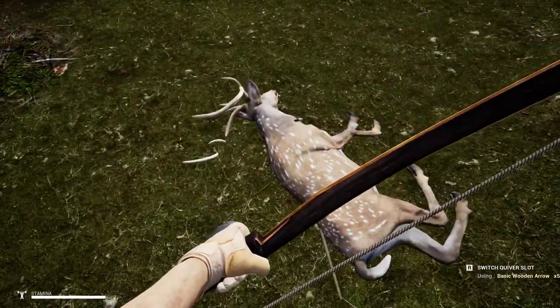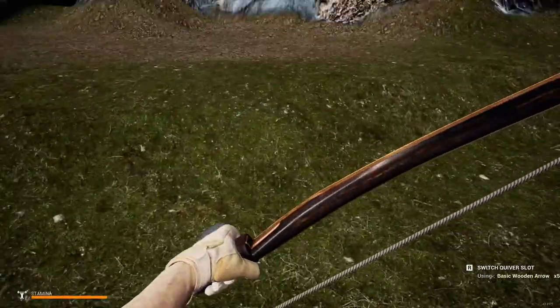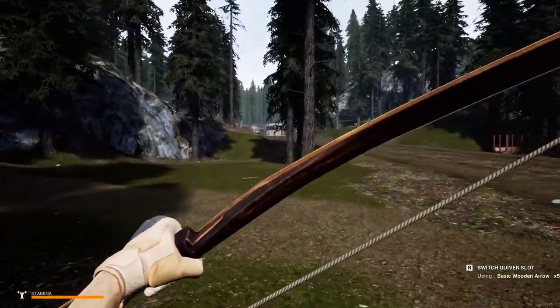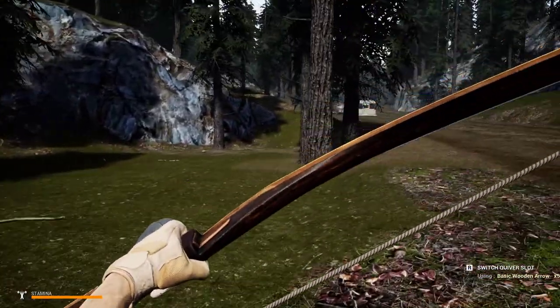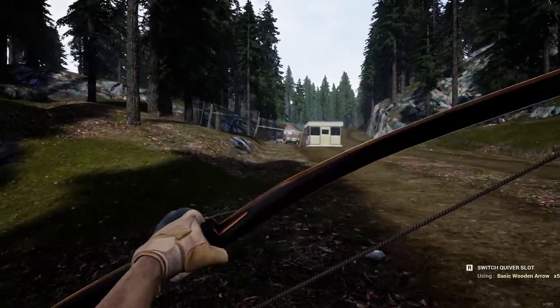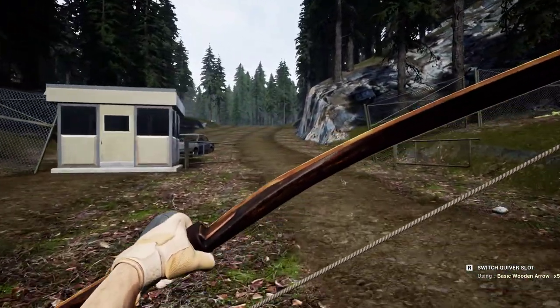I'm not going to skin him right now because I'm showing you guys where the spots are. That's the deer spot — pretty simple. Deers give you guts and fat for rendering.